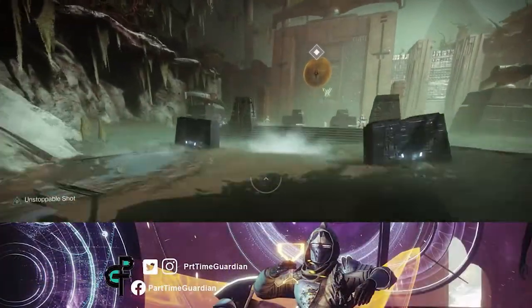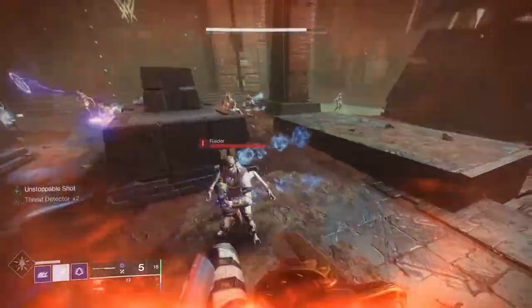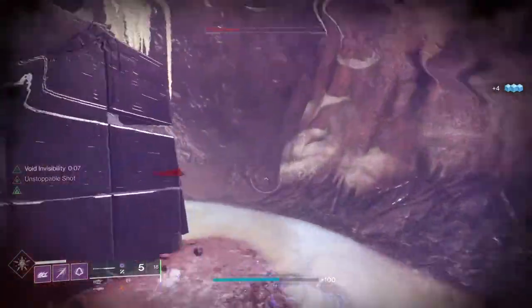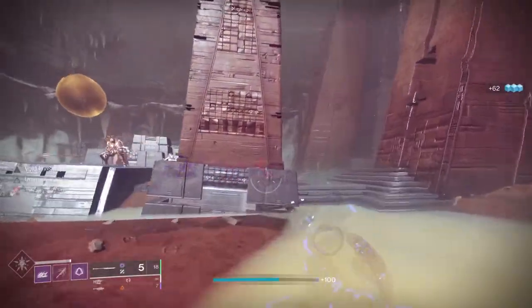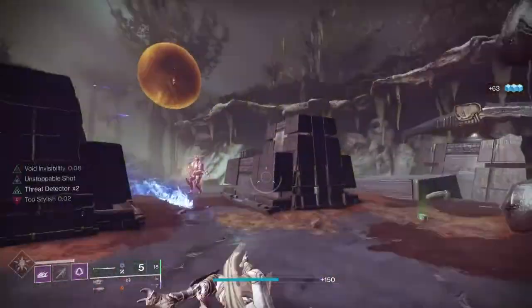The footage you're looking at is an example of the legendary campaign where I'm locked in at 15 below power level. This is close to raid contest mode level. As you can see, I can constantly go invisible with the longer 8-second invisible and kill and suppress targets easily. You'll also see I'm not dying — I'm not taking as much damage, and I'm able to stay alive.